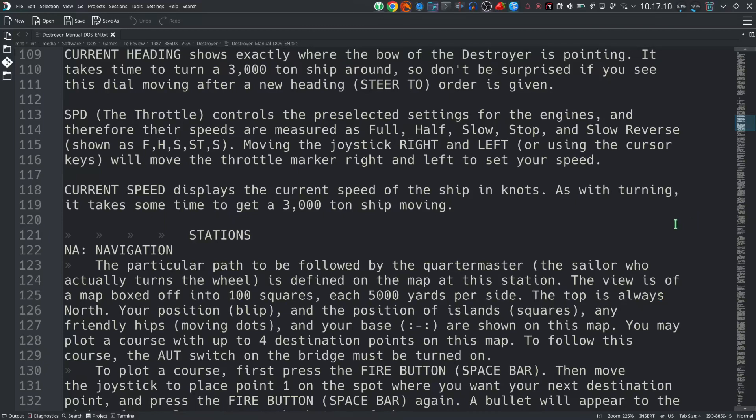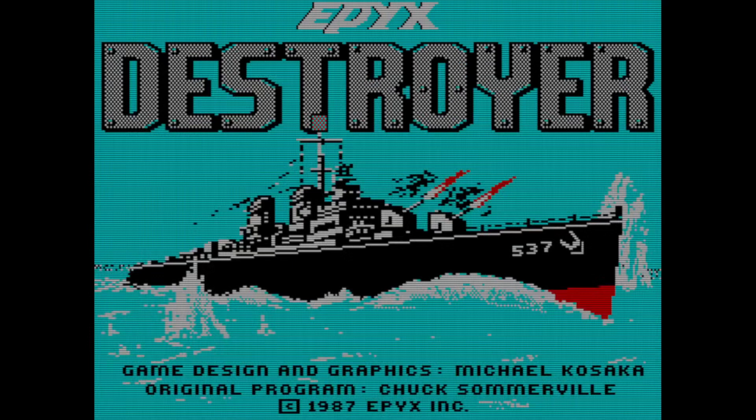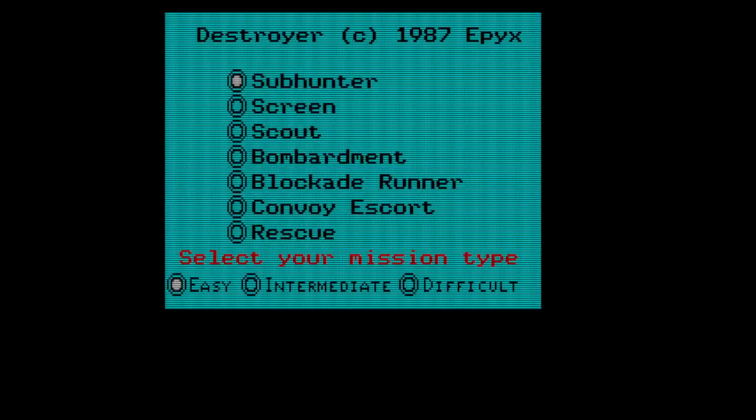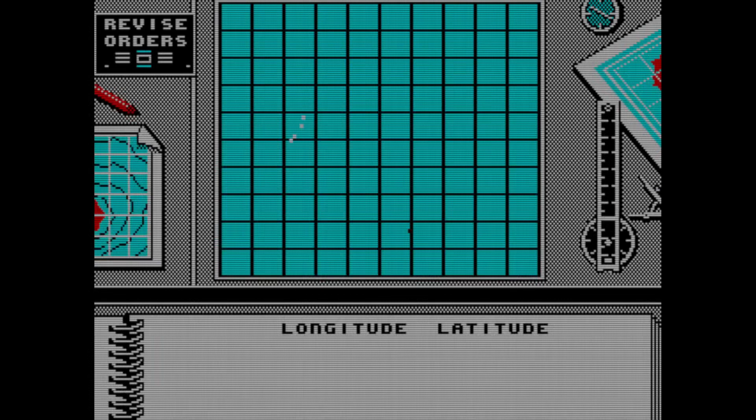I'm emulating CGA mode here, and you can see they've done a little bit of palette switching, so you get a nice red color. You can choose your mission types — cursor keys work, which is great. Let's pick the easiest one: 'Increased enemy submarine activity reported in the area, search for and disable estimated submarine. Good hunting, captain.' So we have a latitude and longitude.